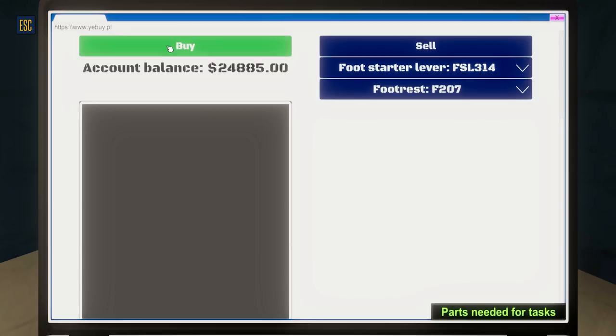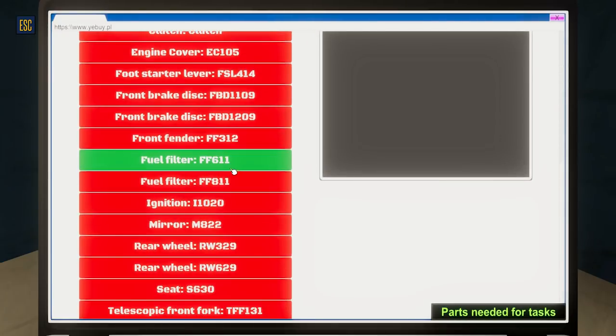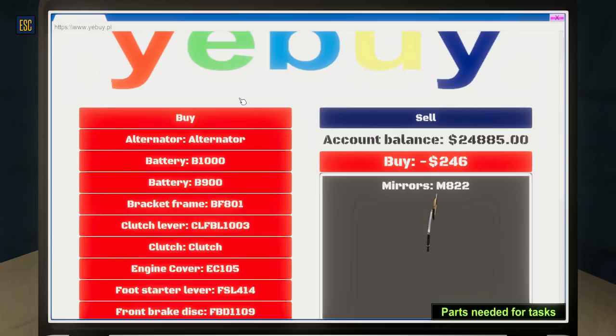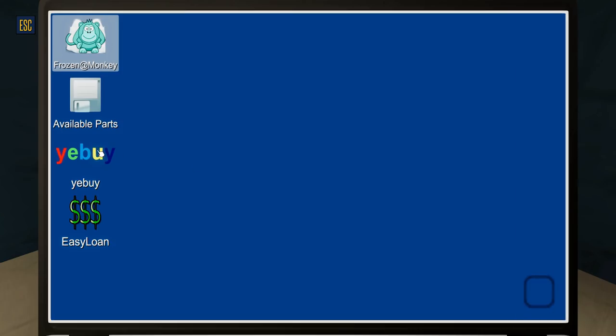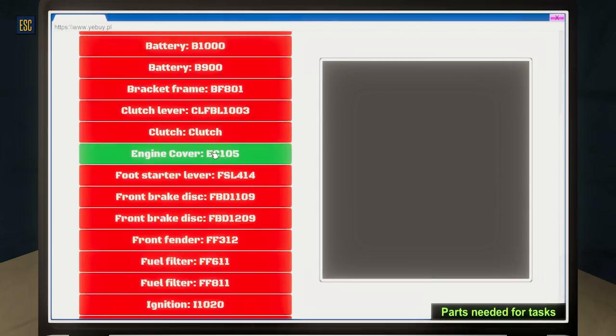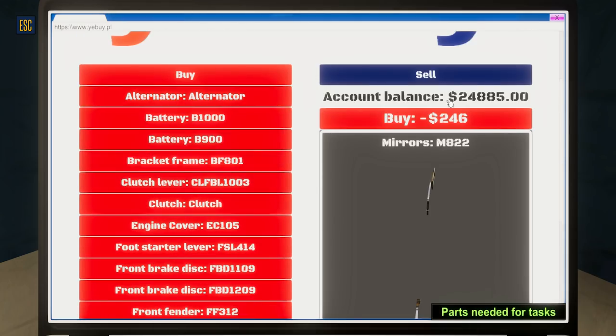We can go over to other places just to see what they've got and check if they've got any mirrors in stock. They do — M822 is $246 there, whereas over at Frozen Monkey it's $329. That's definitely cheaper, though they might be used — it doesn't actually say. That's definitely a saving, so we'll go for it and buy that.